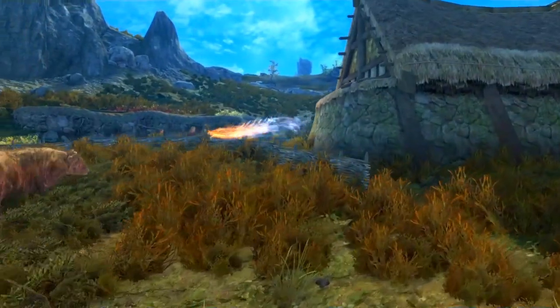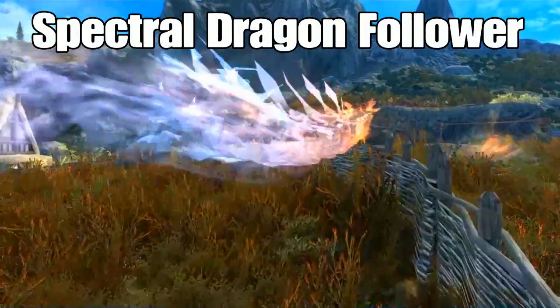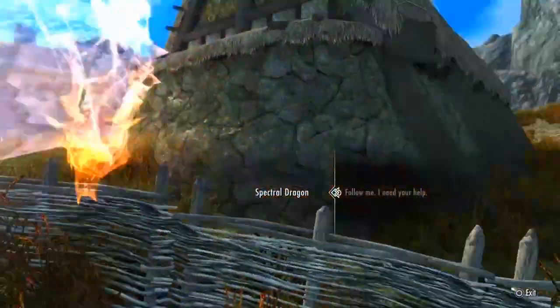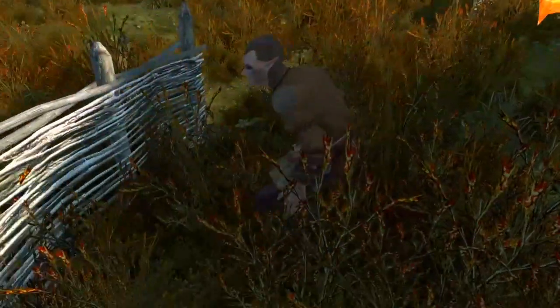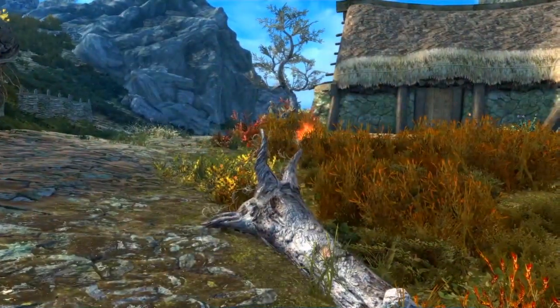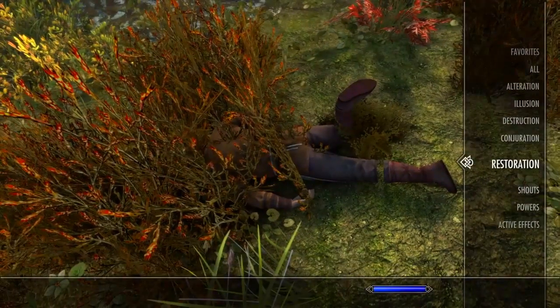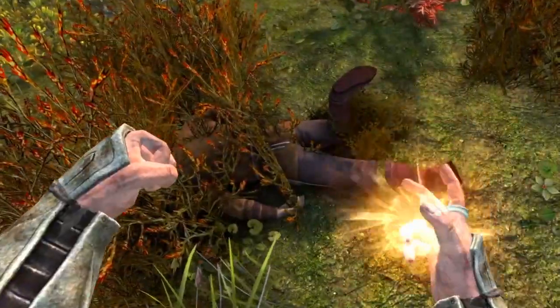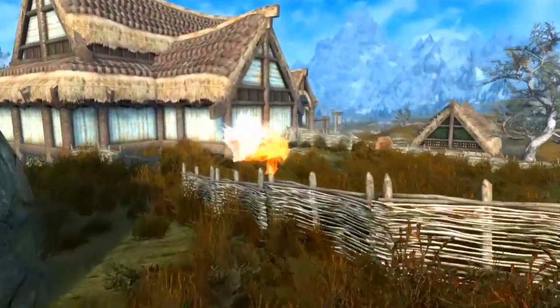The final mod was actually recently removed from the work-in-progress section. It's called Spectral Dragon Follower, and you can find him in Rorik's Stead. All you need to do is walk up to him and say that you need his help. I want to see what this guy is capable of, so we're going to tell him to attack.